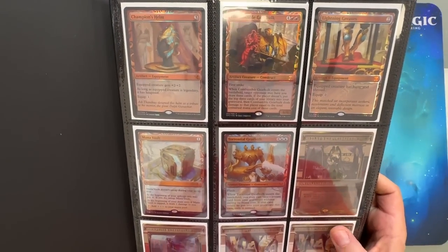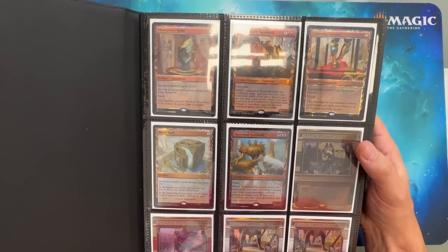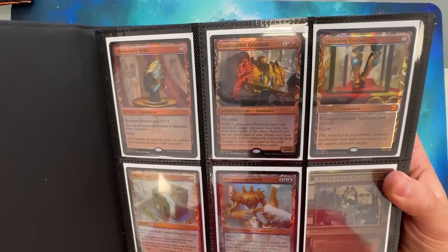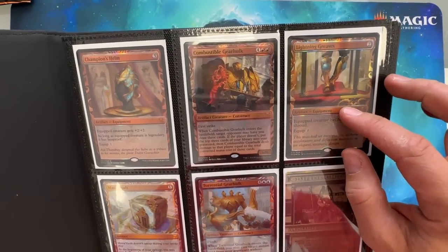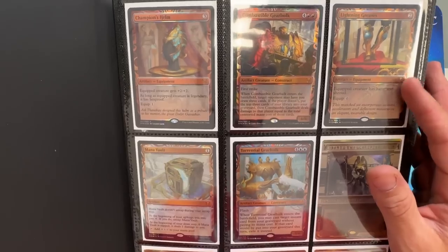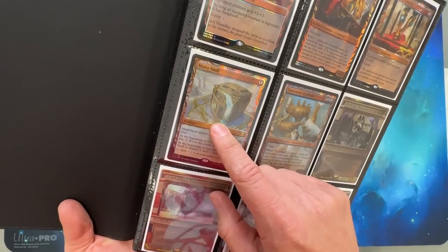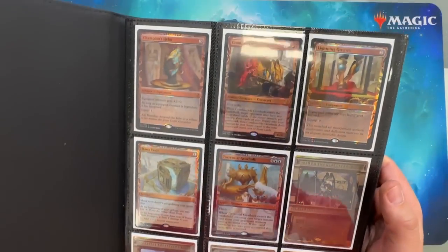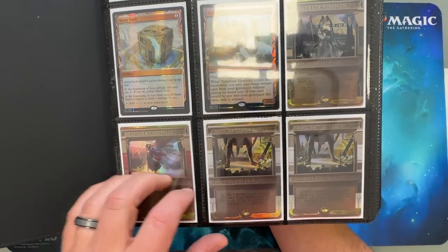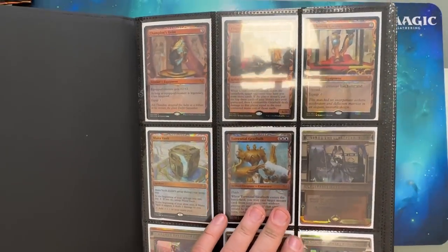Sorry about the glare. When Kaladesh and Amonkhet were happening, I was so hyped on the idea. The story with these is that this is the first one I pulled — I believe I pulled it from just a loose pack I got from Target or something. But then I started buying boxes, and the last one I pulled was the Mana Vault, which is easily the one I was most psyched about. That's Kaladesh. I opened up a handful of the Amonkhet masterpieces too, but the Kaladesh ones are beautiful — I like those a lot better.